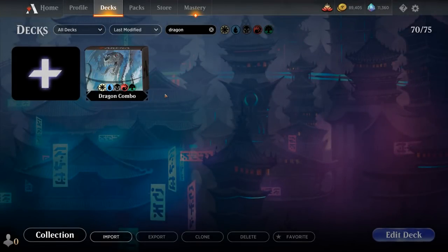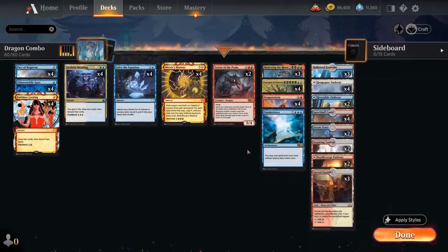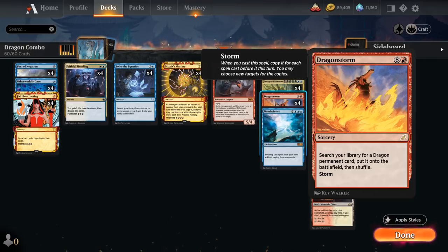Hello and welcome to another Historic Games video. Today we're taking a look at a Dragon Graveyard combo deck as voted on by my supporters on Patreon, built around Dragon Storm — a 9-mana sorcery that lets us search our library for a Dragon permanent card and put it onto the battlefield. This card also has Storm, meaning that when we cast it we get to copy it for each spell cast before it this turn.